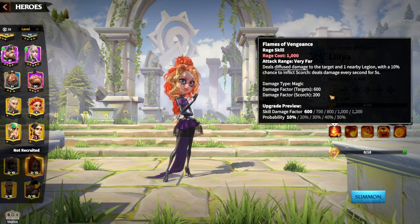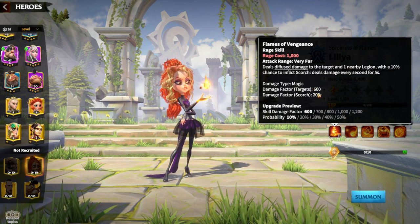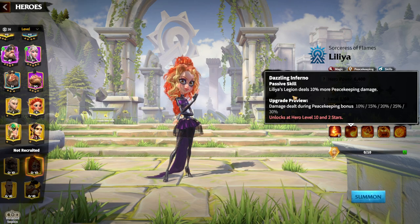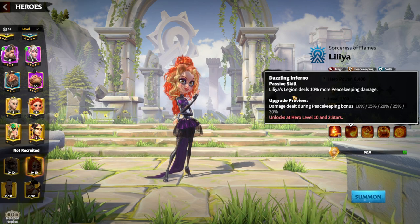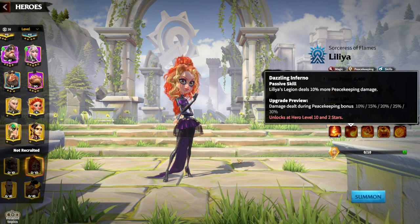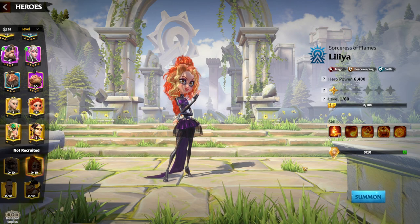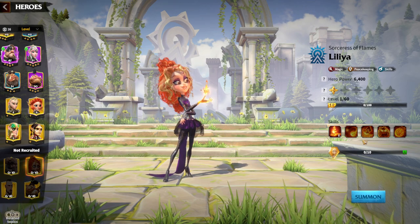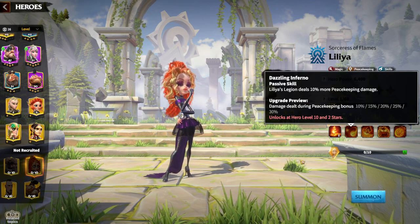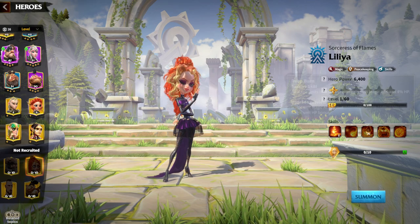What's amazing about scorch is that it deals 200 damage per second for five seconds, totaling around 1000 damage. The second skill increases Lilia's damage against peacekeepers, which is one of the less useful skills in PvP. Every time I make a hero guide I say peacekeeping isn't great for a PvP legendary hero, but even with one weak skill, she's still the best mage hero.